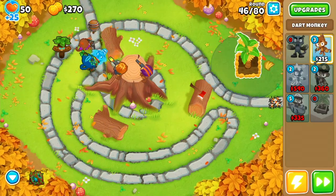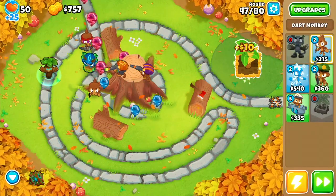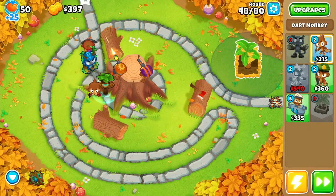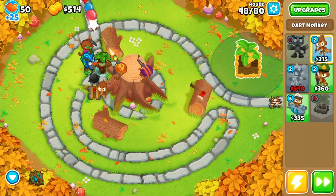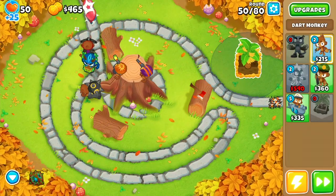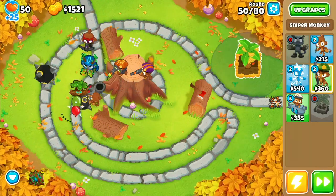After this we'll place down another dart monkey below Oban, set its targeting priority to last, and get it all the way up into a 4-0-2. The nice thing about its positioning is that when it attacks bloons the spike bolt will bounce off the log and pop even more. Next, we upgrade our first dart monkey into a 0-2-4 and then head to the first sniper and get it up to a 0-2-4 as well.